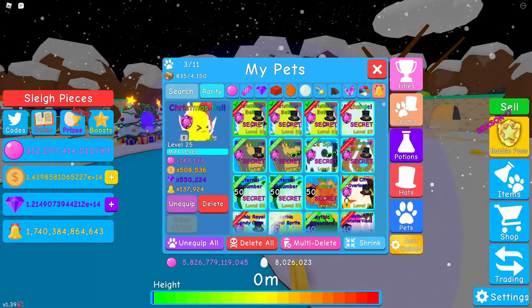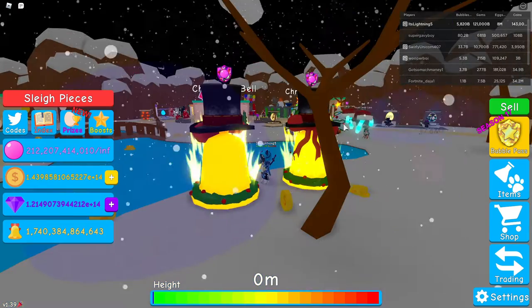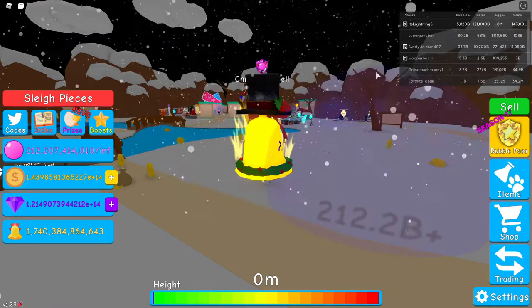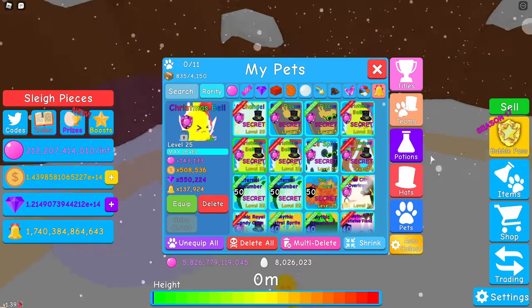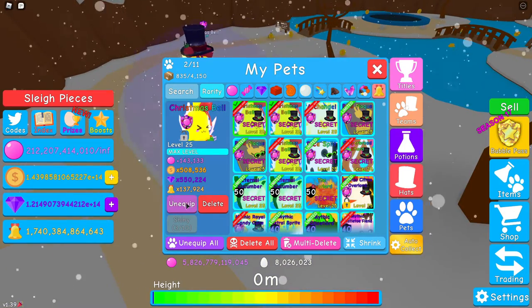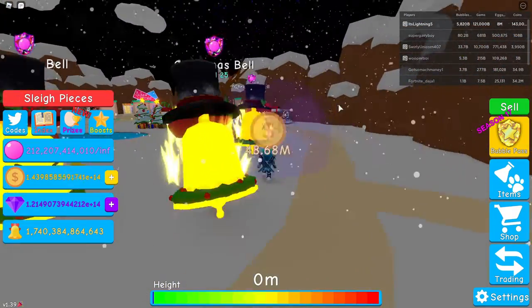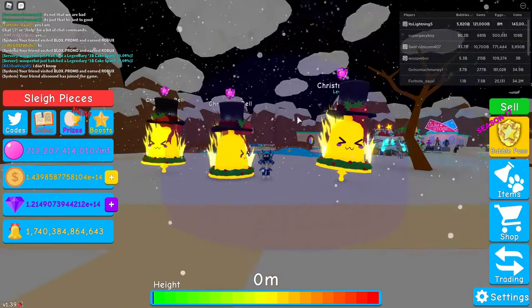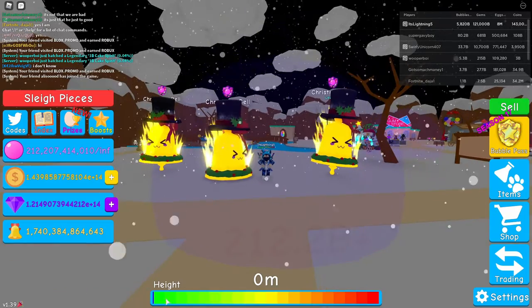Wait — why is only two showing? I only equipped two. Let me try to equip the other one. Guess one is just glitched. See, he's glitched. That's strange. They're both glitched. But anyways guys, as you can see, the three pets — they're actually glitched. Please go fix this.